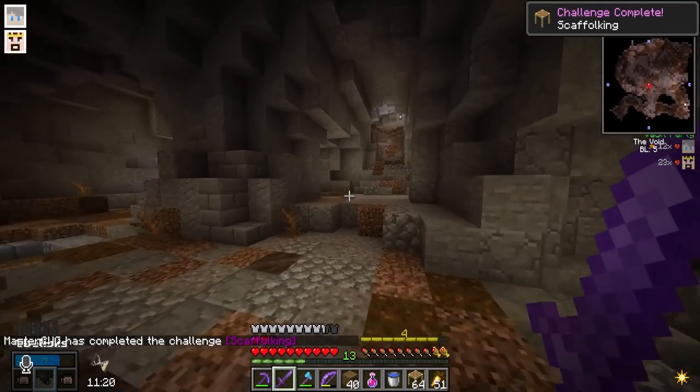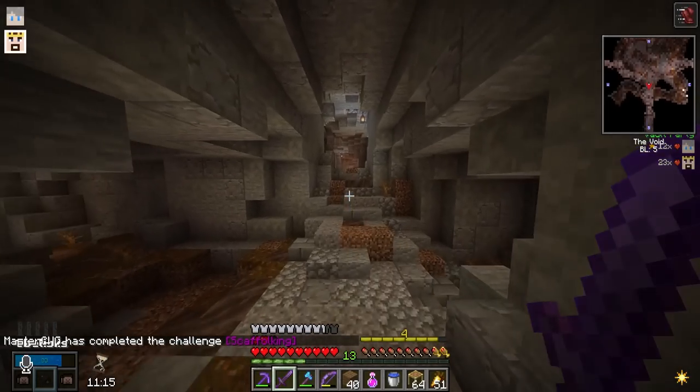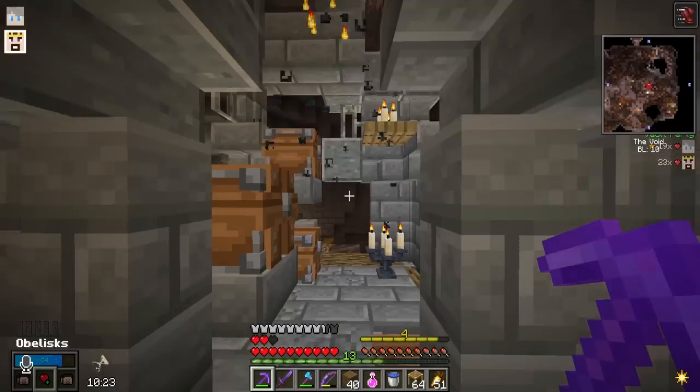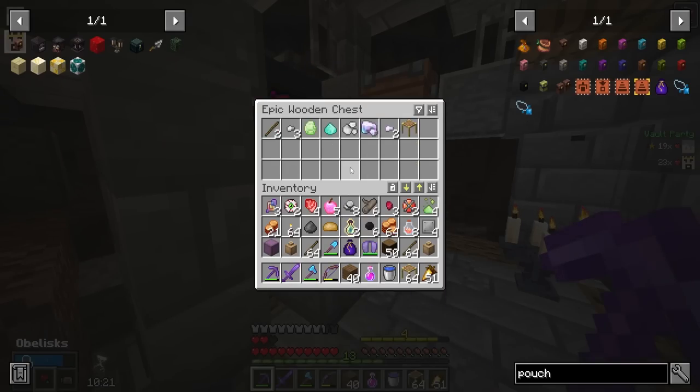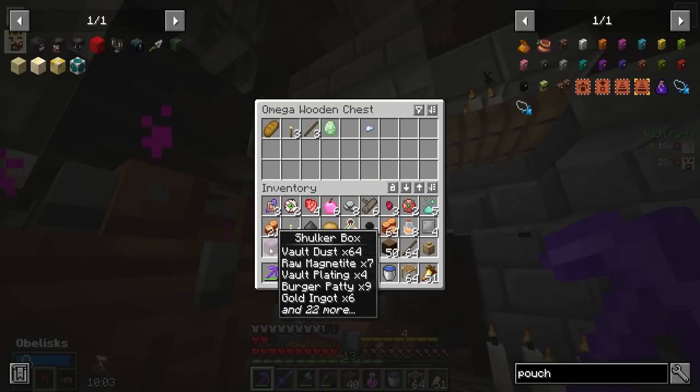I didn't see this chest before. Scaffold king! I got a stack of scaffolding, I'm the scaffold king. Literally anything. Ooh, vault diamond! Omega! Another vault diamond!